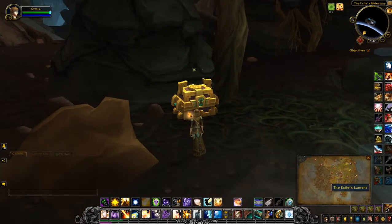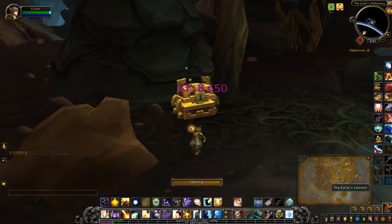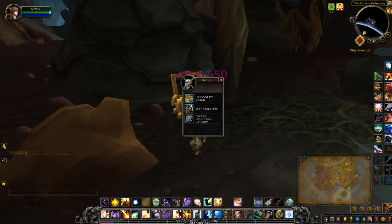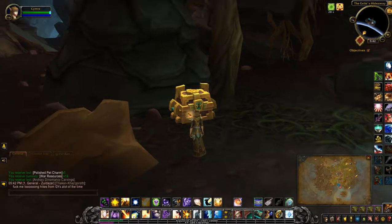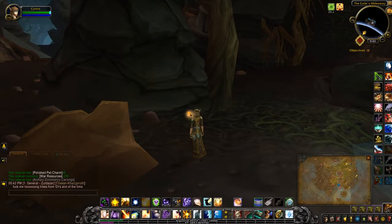Quite a nice little spot here. Let's see what's inside. Polished pet charms — always like some of those. Alright, there you go. Thanks for watching and I'll see you for the next video.